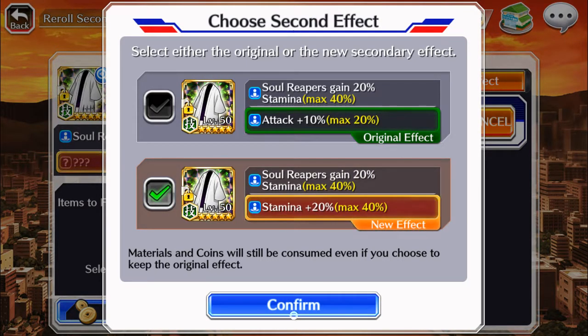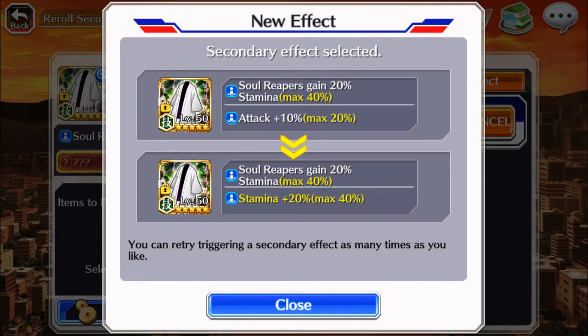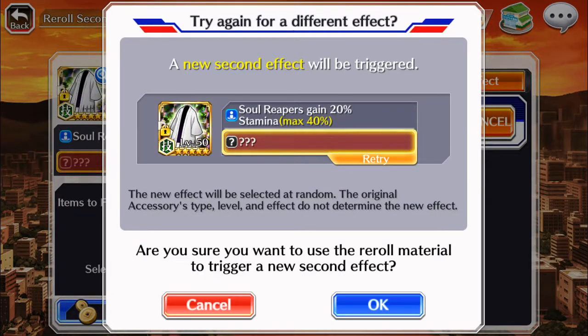This coat is for an SP character, so I guess it would be alright if I get SP or stamina. I don't really need attack because this is an SP character. Oh yeah, I am playing GTA right now — the new update came out today.